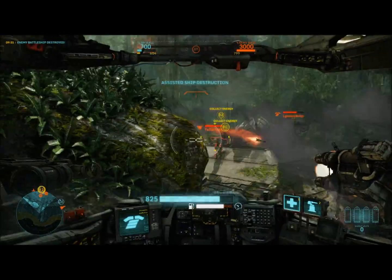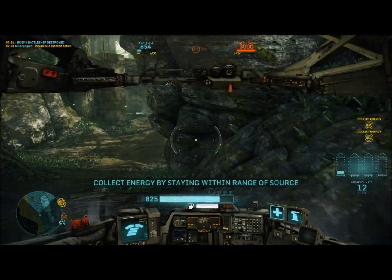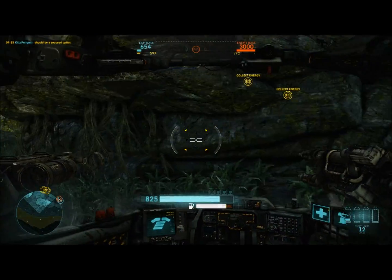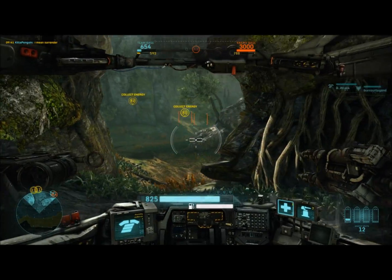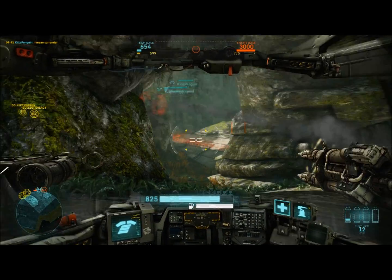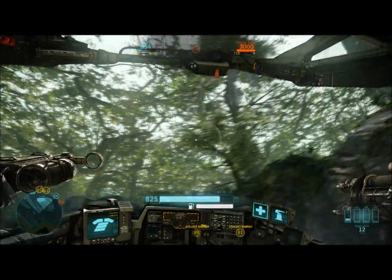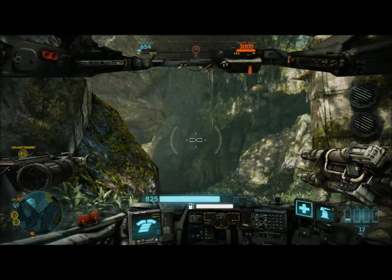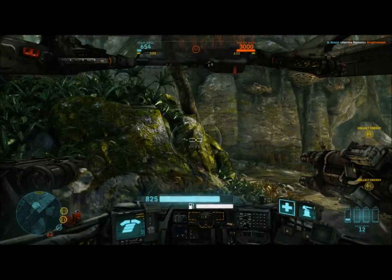We're just completely getting rocked, trying not to die, but that's okay. If you're not familiar with Siege mode, you have to run to the little energy spots where it says E1, E2. You collect the energy and bring it back to your base. Once you have enough energy, it'll launch your battleship — that you saw me shooting at — and it'll go to the other team's base and try to destroy it. That's very much it in a nutshell.